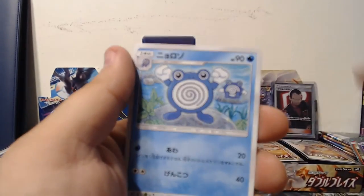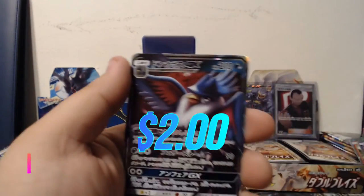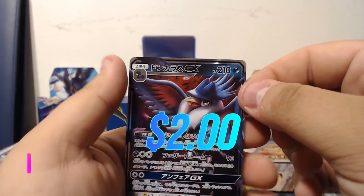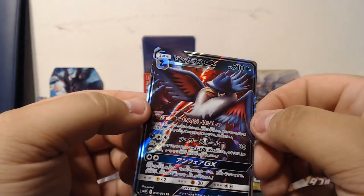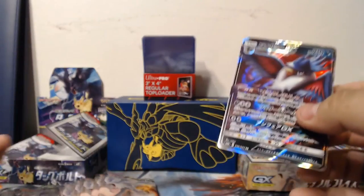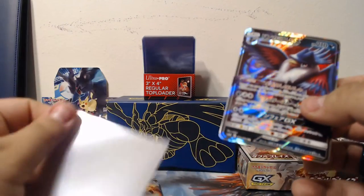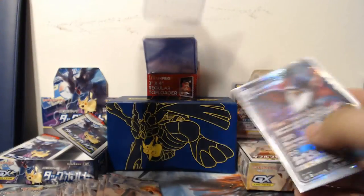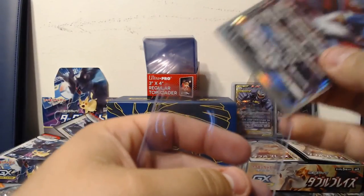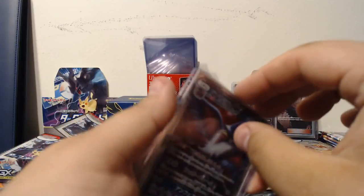Dodrio, Poliwhirl, Torracat, Porygon 2 — ooh, and a GX Honchkrow! Very nice, let's slap this boy in a case. It's just a regular nobody Pokémon but hey — 210 HP sounds like a lot, but it's been a long time since I've played the Pokémon card game. I don't know the HP rules anymore, because nowadays you can just slap whatever you want down there.